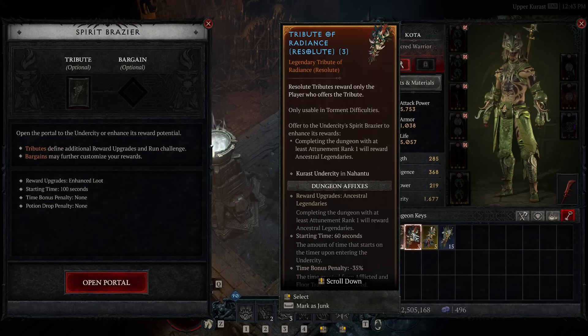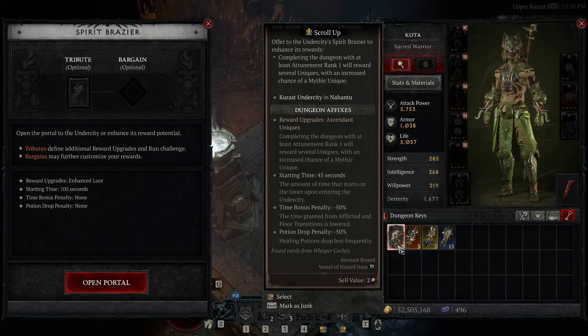The Tribute of Radiance gives guaranteed Ancestral Legendary drops at the end of the run — and Ancestral Items are going to be a really big part of the endgame. The cost is going down to a 60-second start timer, a 35% time bonus penalty from afflicted kills and floor changes, and the potion drop chance goes down by 40%. The final tribute is Ascendance, which gives you multiple uniques at the end of your run with an increased chance of mythic uniques. This is the toughest to complete — only 45 seconds as a starting timer, a 50% time bonus penalty on afflicted and floor change, and a 50% potion drop chance penalty — creating a significantly harder run but with hefty rewards. There are also tributes that give Torment boss summon material drops once you reach Torment difficulties.